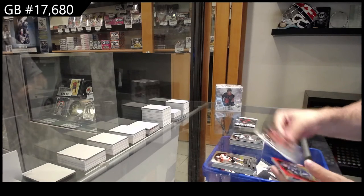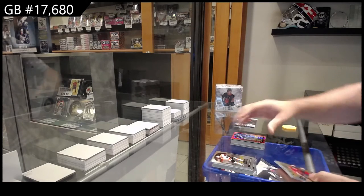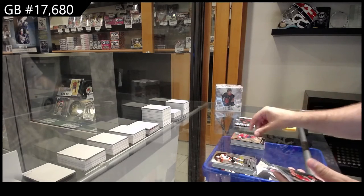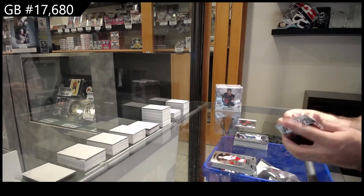We've got a rookie of Benson for the Oilers, red rainbow for Vancouver of Bo Horvath, grand entrance of McMichael for the Caps, Bo Dan for the Hawks, and a Di Pietro for Vancouver rookie.